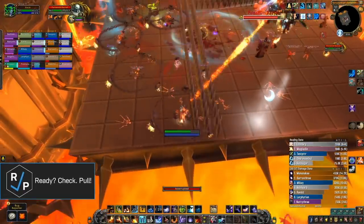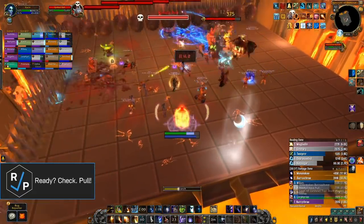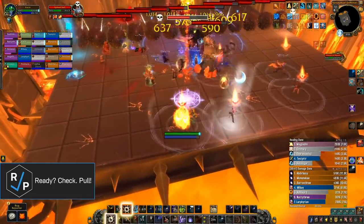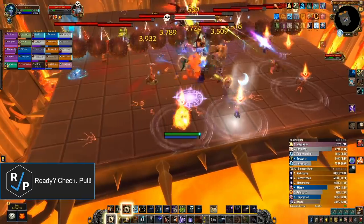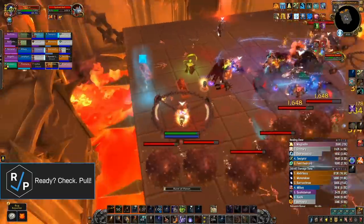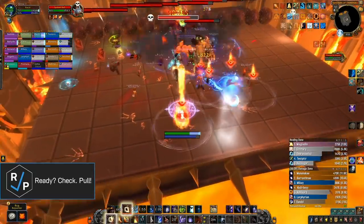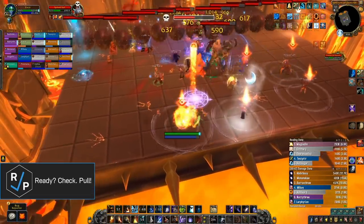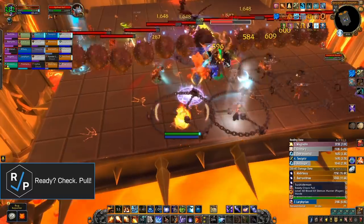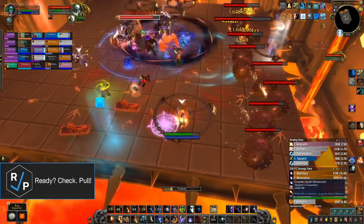In Phase 1, there are three mechanics to watch out for and a fourth on Heroic. Number 1 and the most important: a row of spiked balls occasionally spawn on a random side of the platform and slowly roll across it, one-shotting anyone they hit. To keep everyone alive, you need to quickly burst one of the balls down to destroy it, creating a gap that everyone can run through. It's easiest to destroy the ball in the very middle, so have someone mark it as soon as it spawns, or place world markers before the pull. Some classes can just teleport to the other side of the balls every time, so definitely take advantage of that too.